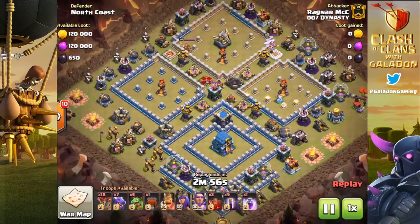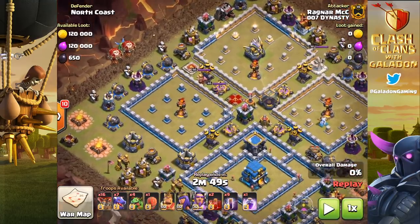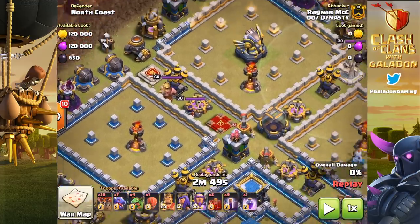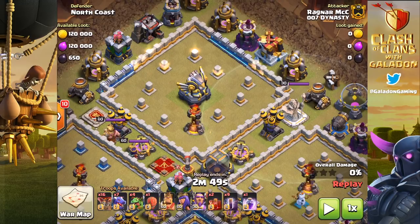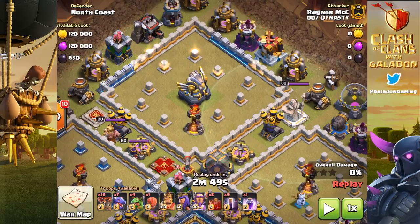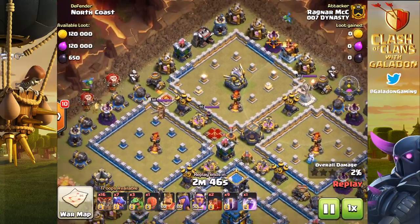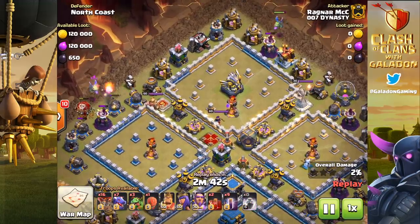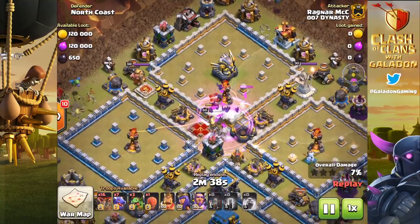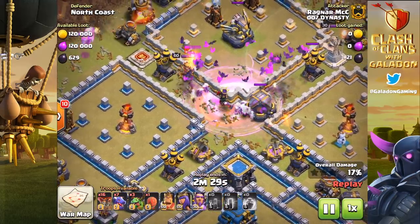North Coast is going to change his base too, because looking at it, it's also extremely vulnerable to the bat spell. Of course all single-target infernos, but check out this entire quadrant — nothing except for one wizard tower. Once that single wizard tower is gone, the rest of this base is going to get wiped out. It's great to separate your inferno towers from your wizard towers so they can't be frozen by one freeze spell, but this area still has a critical gap.